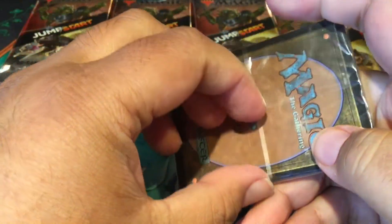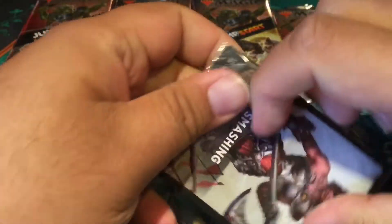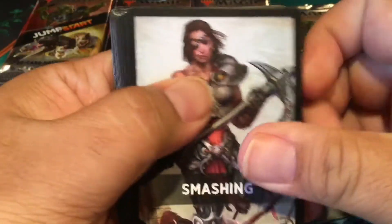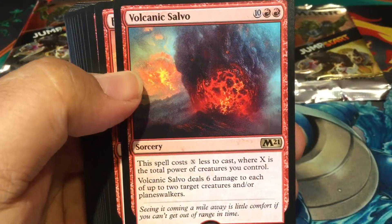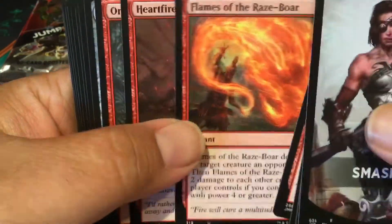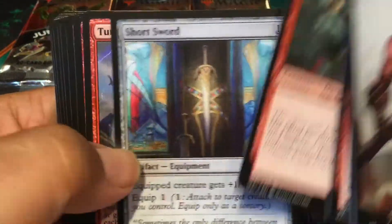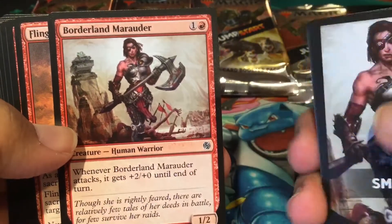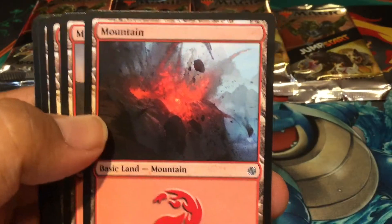Now into the MTG Jumpstart packs. This one is Smashing — it's red. What's in the Smashing deck? Let's find out. Volcanic Salvo, Furious Rise, the Rich Brawler, Flames of Razeboar, Heartfire Immolator, Ogre. There she is — Borderland Marauder. Whenever she attacks, she gets the plus two. You're a thriving bluff. And that is the Smashing land.